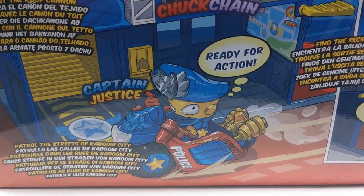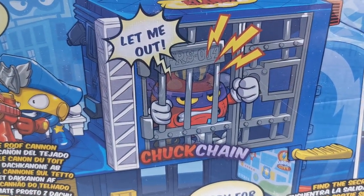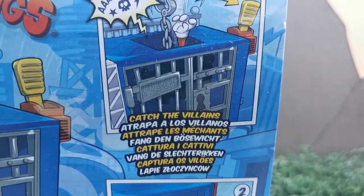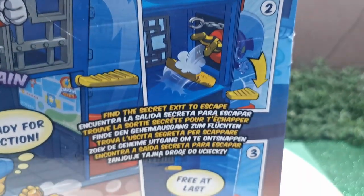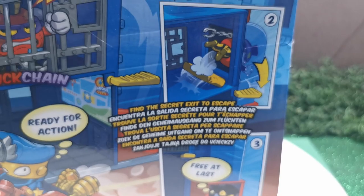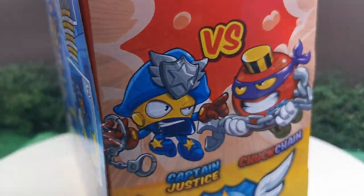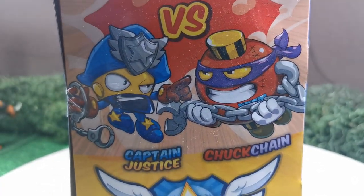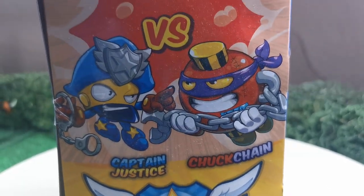Let's see who is that hero. And here is the villain. Another thing that comes here is to trap the villains. But also the villain can escape because he finds the secret entrance to escape. And here we see where he is escaping. This station of police has two figures: Captain Justicia and Chuck Chang.